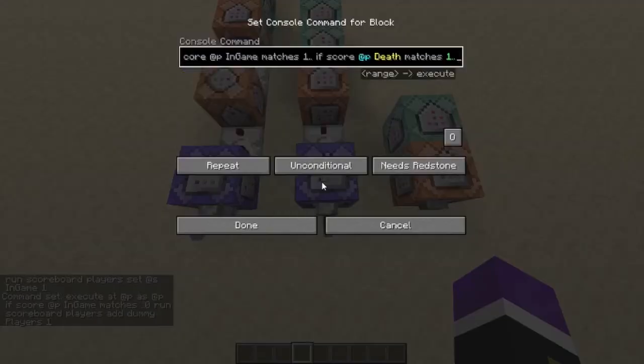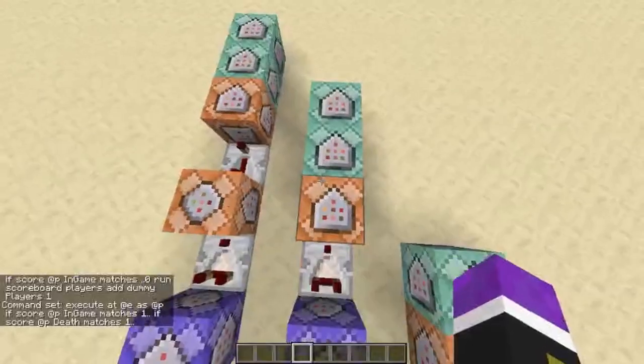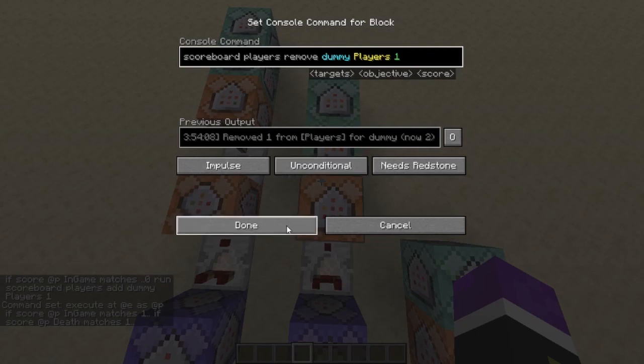The third command block is a repeating command block. What it does is detect if any in-game player is dead. If they're dead, it sends a redstone signal to these three command blocks. The first of three is to remove one player from the player count, to let the game know there's one player less than usual.